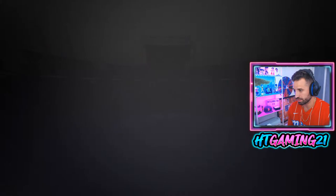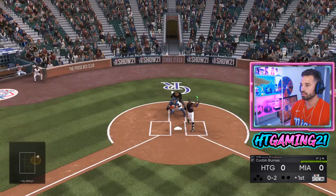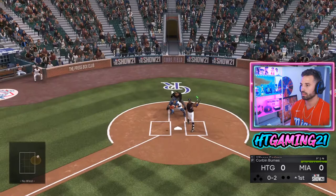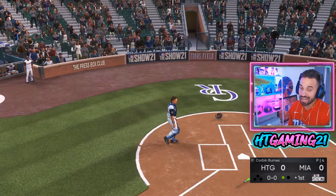We're facing Corbin Burns, not my favorite, and we're playing at Colorado. My opponent is 41 and 26, from Miami — not a bad record. Just as a disclaimer, I have not played anything other than grinding my created player for what feels like a week, so this might not be the best gameplay, just letting you know.